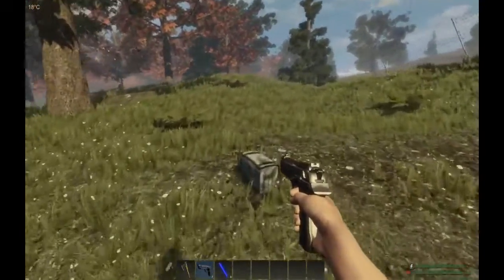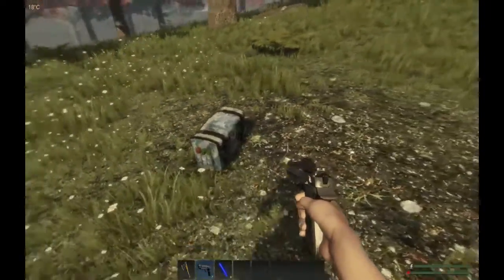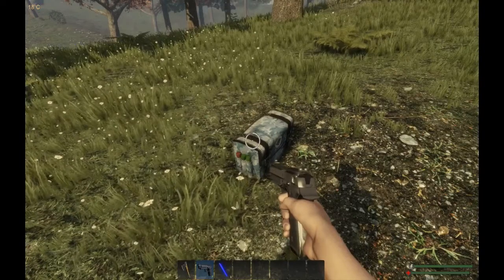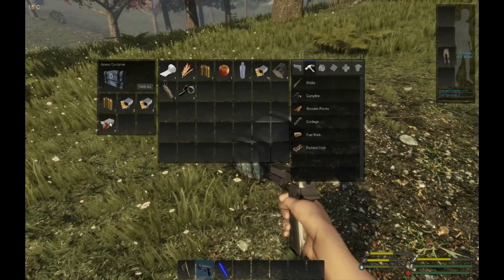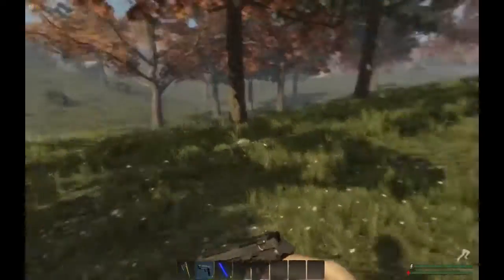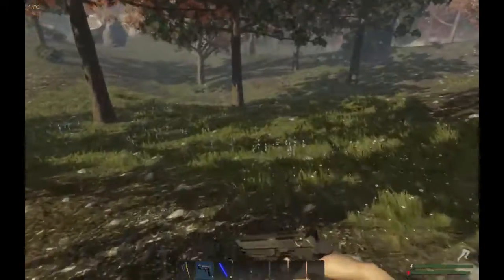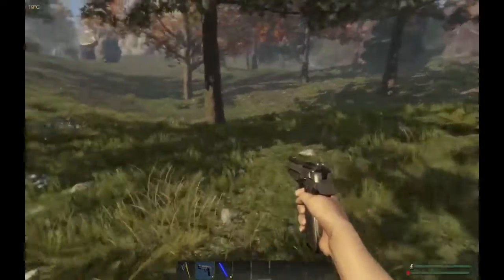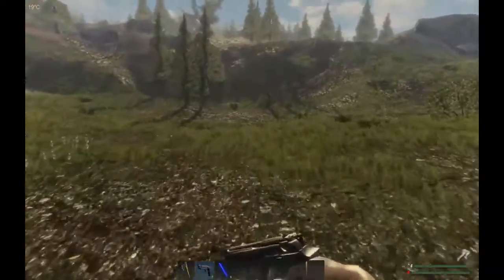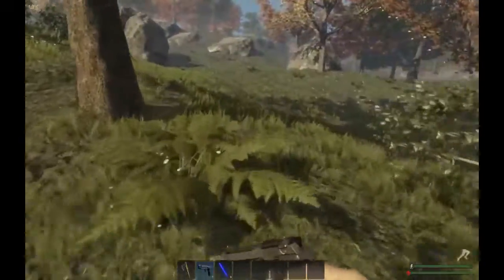You'll find these scattered throughout the map — basically little loot crates. When you get to one, hold F, keep it down, let it unlock. Those bluish-looking crates give you ammo. You're gonna get brown ones and wooden ones too — the wooden ones give you things like nails which you'll need to build a base. The brown ones give you water, seeds, and medical items.